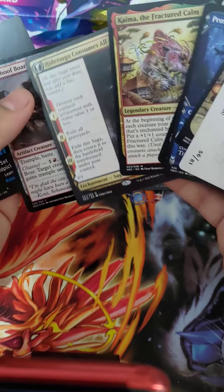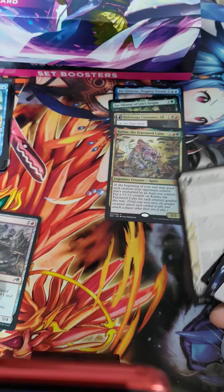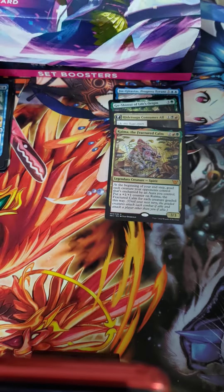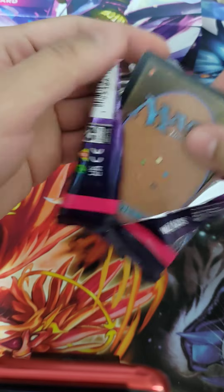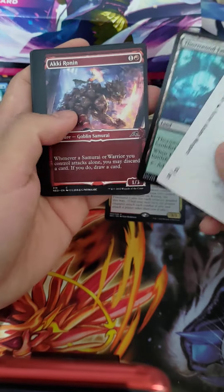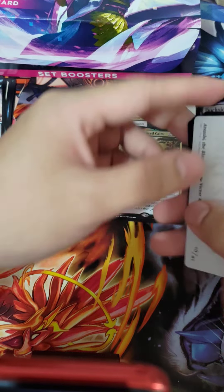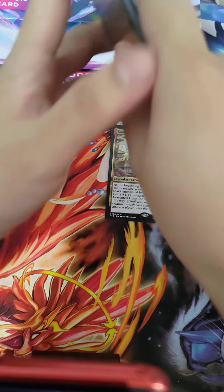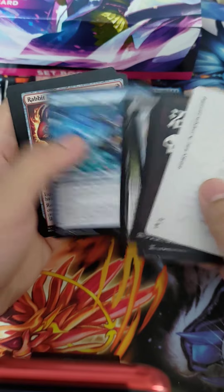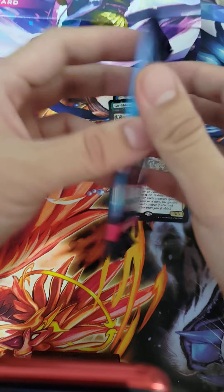Oh yeah, another Hidetsugu — so that's four mythics so far. This is the guy from the pre-con, right? Yeah, white is the best, green is the worst — sounds about right. I haven't gotten the white one yet. I know that is the most expensive march in the cycle — people want that one, it's removal that's easy to cheat for one. I got another one of those. Oh, it's an Ogre-Head Helm but a variant — it's Yoshimitsu! Pretty cool. I'll keep that for myself and trade out my non-variant Ogre-Head Helms. Rat Colony — okay, that's cute. I already have four from Dominaria, so I guess that's my fifth.